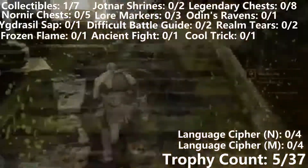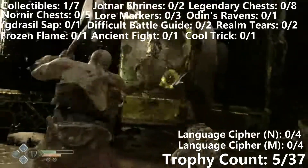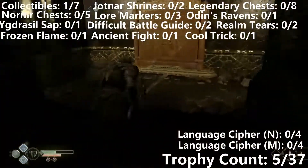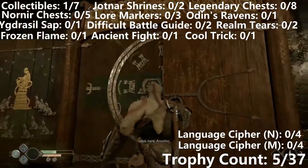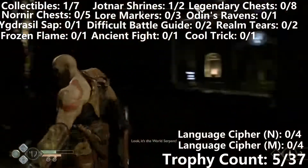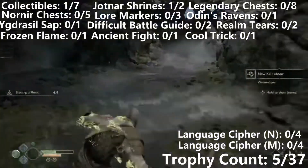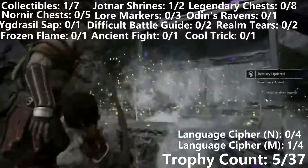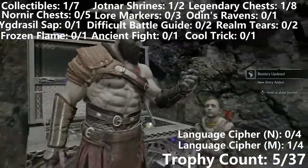Continuing on to the end of the Realm Tower line, we're going to get another room full of Draugr. And then just over here in the background is going to be the second Yotna shrine. Continuing on with the level, we're going to meet a room with a Tatsul Worm in it, and just behind it is going to be a legendary chest with a Musfelheim Realm Cipher in it.